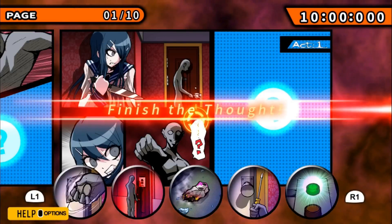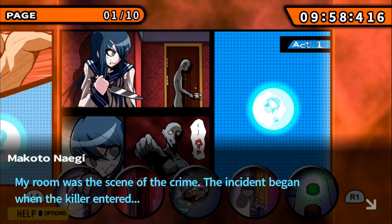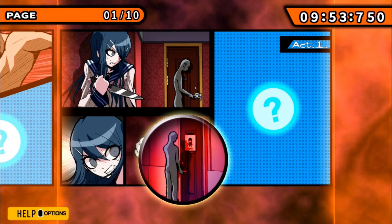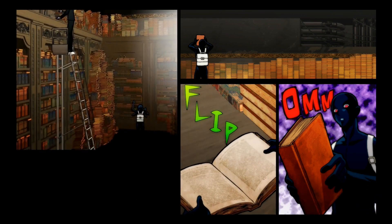Comic Book Reinvestigation is about as standard of a game as you can get. In it, you place panels in the correct spot to recreate a comic book that goes over the events of the case and summarizes it for both the player and the cast. It's incredibly easy and simple, but the original art and the motion comic style are very pretty, and it's incredibly satisfying to see every piece you've gathered over the course of the trial come together in one cohesive story.